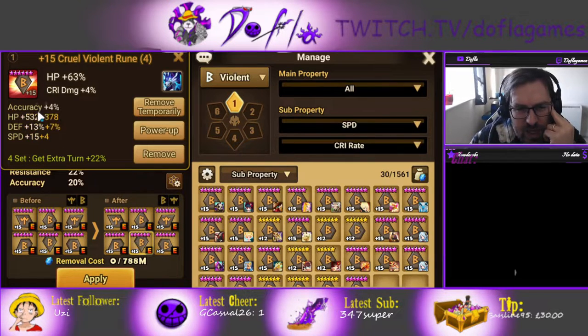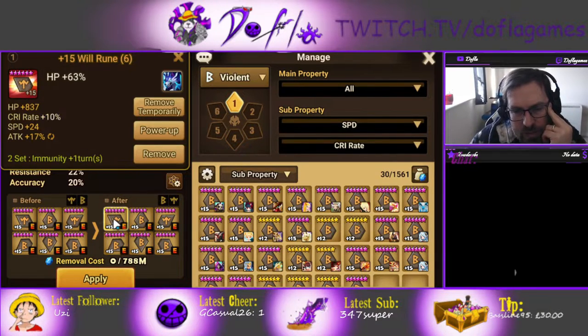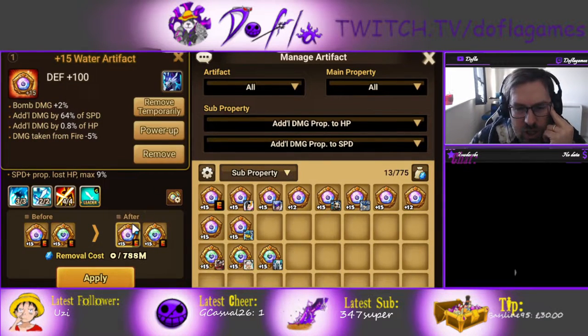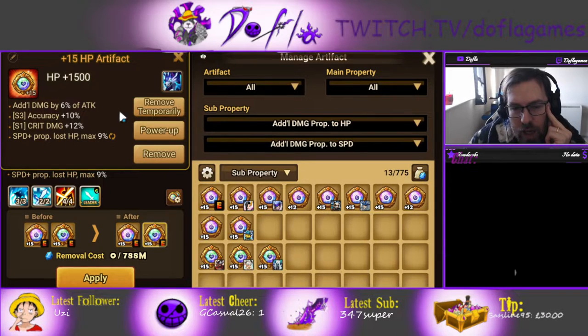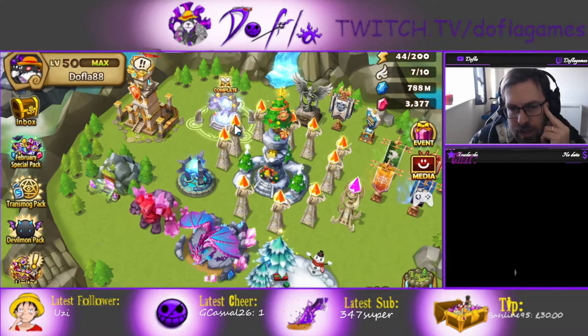This is not the best rune build — I could enchant out accuracy for attack here to get more attack, but accuracy is important so I think I'll leave that. For artifacts, additional damage would be the better option. I don't need the bomb, so I need to change that. HP main is better, though attack main is also pretty good. If you can avoid defense — additional damage is really good, accuracy on Skill 3 is good, additional damage is good, speed proportion is good, and recovery on Skill 2 is pretty good as well. Try to focus on any of those stats.